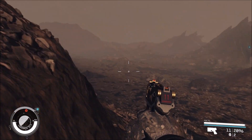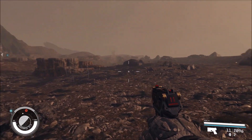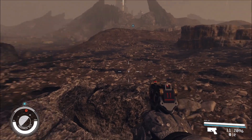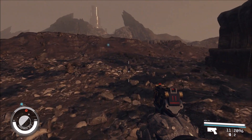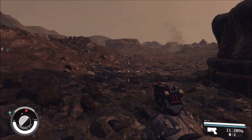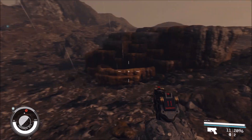No animals or anything on this planet, at least nothing I've seen. It's just a harsh environment — a lot of rain, a lot of resources though, and there's definitely water. So I think this could be a viable planet to set up an outpost on, with the right protection. I don't know, I'd have to consider it.